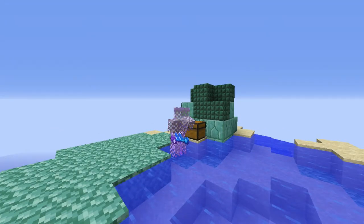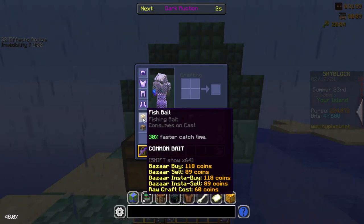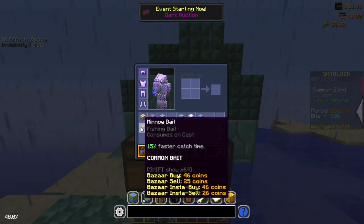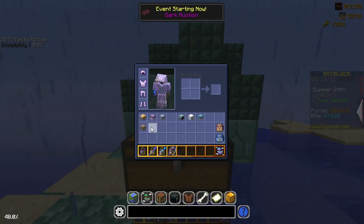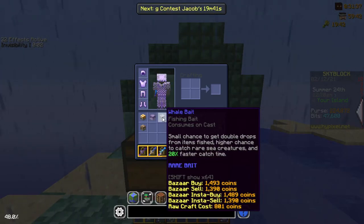Now that you have the basics down, just continue grinding fishing until you reach your desired skill level. A quick look at baits: Fishing Bait increases your catch time by 30%, while Minnow Bait only increases it by 15%. If you want more sea creatures, try Spike Bait. The Whale Bait is expensive but gives the benefits of all other baits, as well as increasing the chances of rarer sea creatures being hooked.